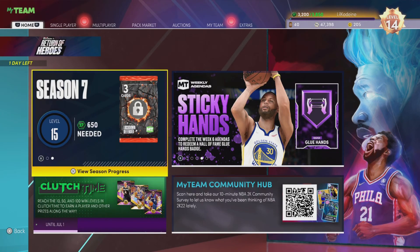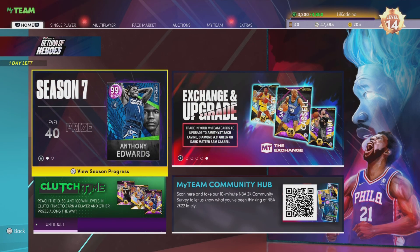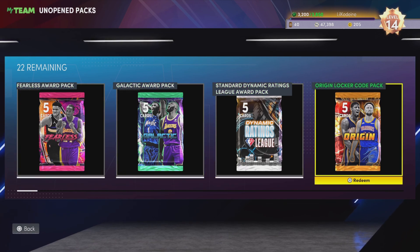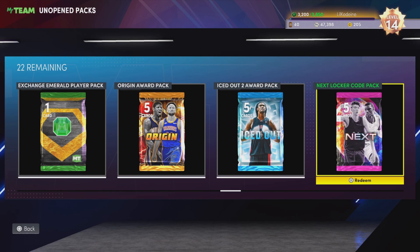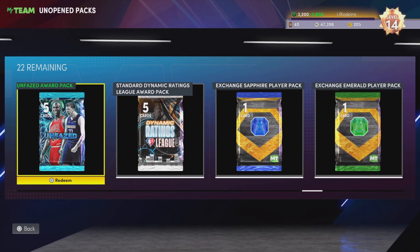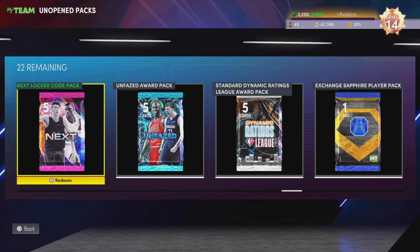Today we're going to attempt to go 82-0 by opening different promo packs throughout Season 7 of NBA 2K22's MyTeam. Season 7 was very superhero and comic book themed. We have a fearless pack, a galactic pack, an origin pack, a second origin pack, one next pack, and some unfazed packs. Whatever I pull from those packs will be added to a lineup in MyLeague to see if they can go 82-0.